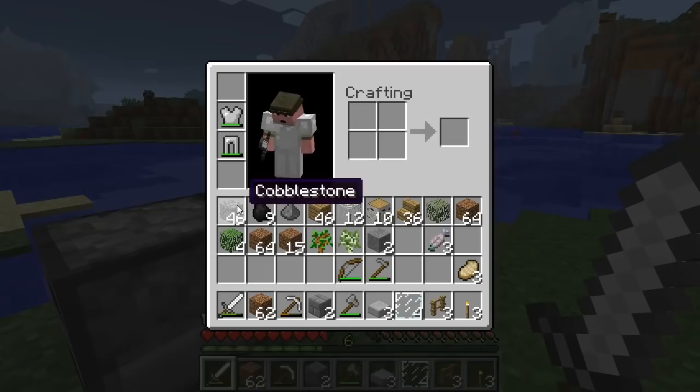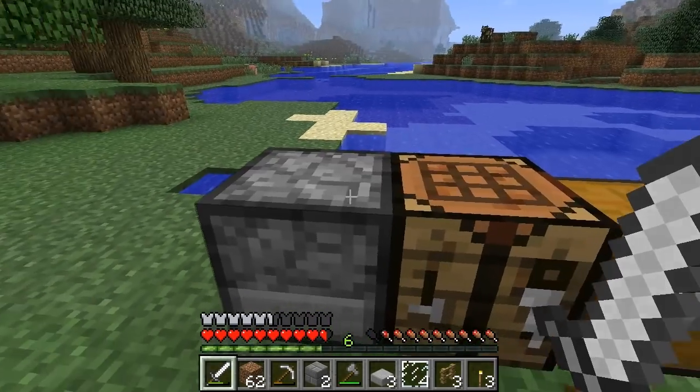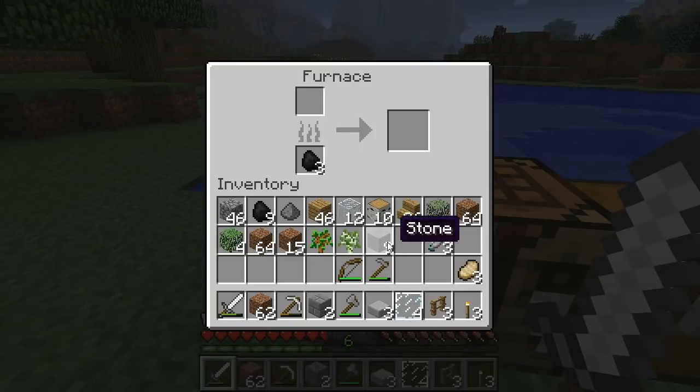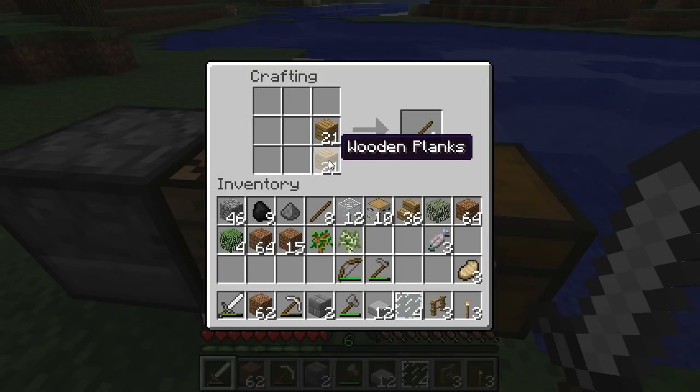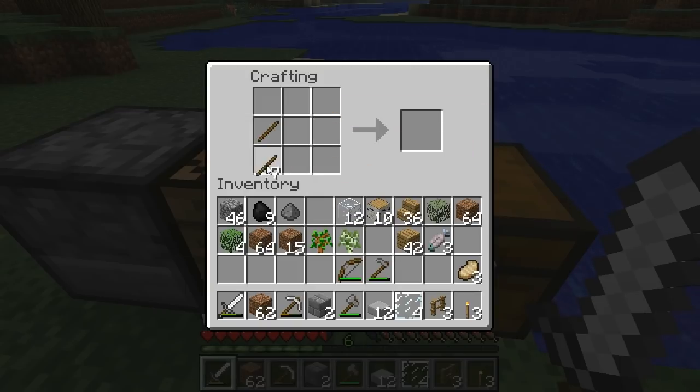I'm getting hungry too. We have 46 cobble — that ought to do the trick. I'm going to need 12 of these, so that should do it. And we will need one more fence, so we need some sticks. We need four pieces. And I'm going to make another shovel too — it's the one tool I am currently lacking.